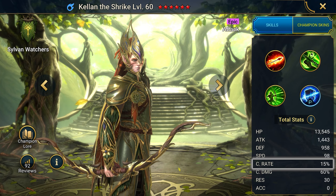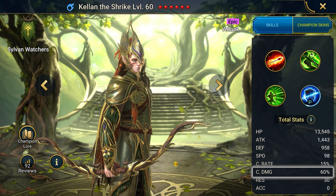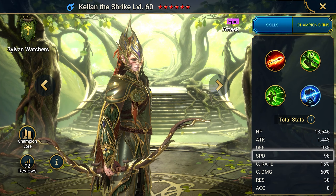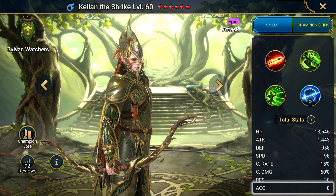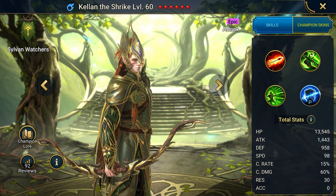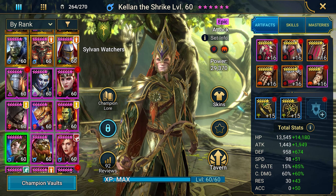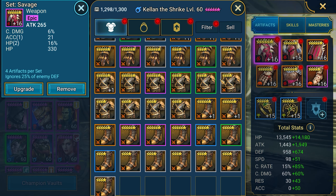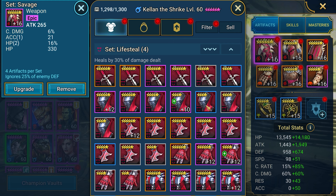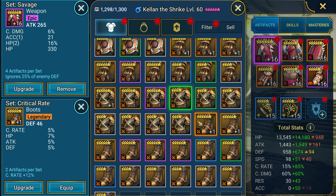Before equipping the champion, it is important to know what characteristics Kellen needs to perform at his maximum potential. The first and most important is attack percentage — the higher the attack, the higher the maximum damage. Next is critical chance and critical damage. It is necessary to increase critical chance to 85% and critical damage to 100% or more to make A1 attacks even more powerful. Speed is important to be able to do two attacks in one full turn. And accuracy is important for the debuffs Kellen dispenses, as weaken and speed debuffs are useful in any mode.